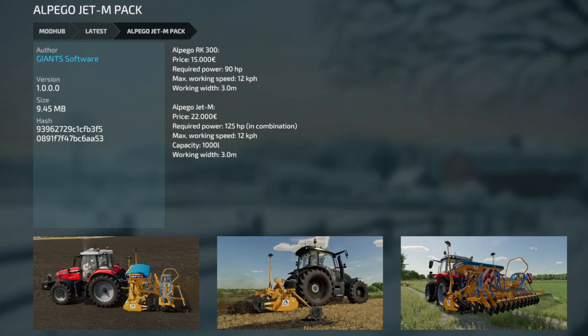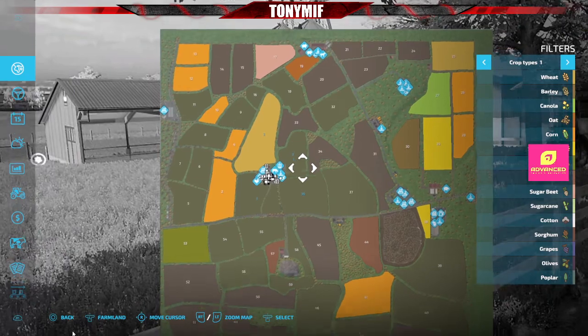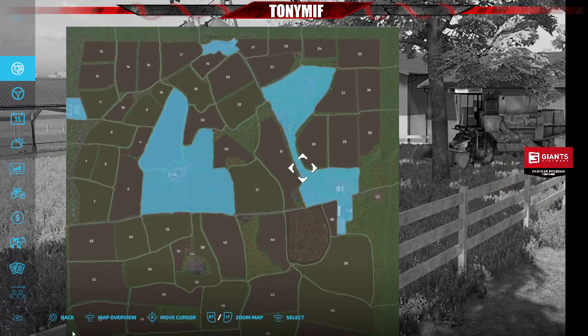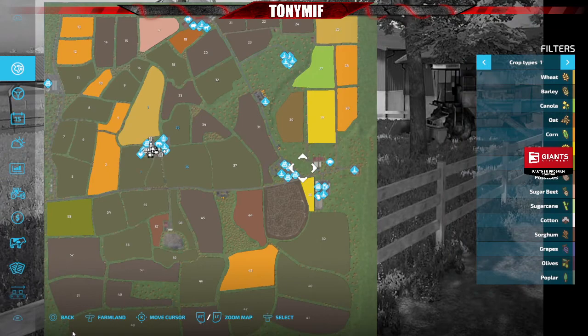Now we're going to go take a look at the two maps — let's jump over there and check them out. Here we have the Shire. You can see there are a lot of grass fields. Here's your PDA with standard crops. Fields we own: 136 and 35 here in the middle. Here's our farm area. We also own all the town areas. Here are all our sell points.